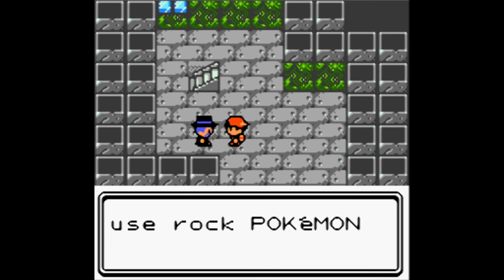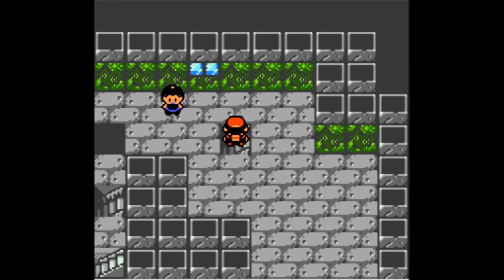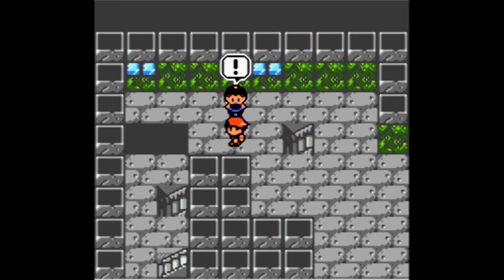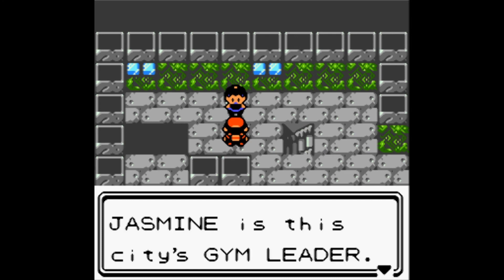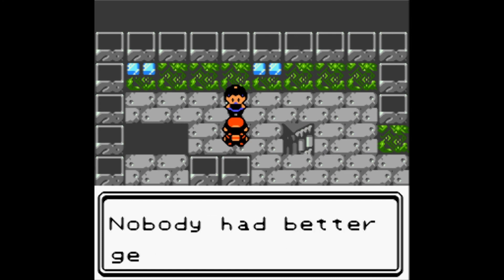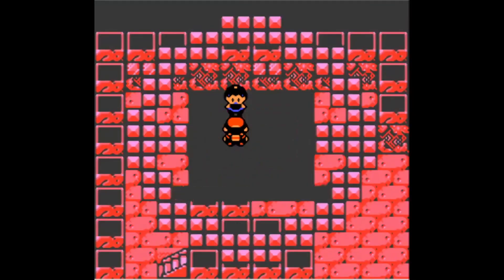We learn that Jasmine used to use Rock-type Pokémon like Onix. A girl on the left says Jasmine is the city's gym leader and that nobody had better get in her way, which is a little weird.